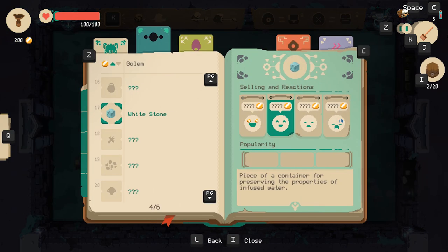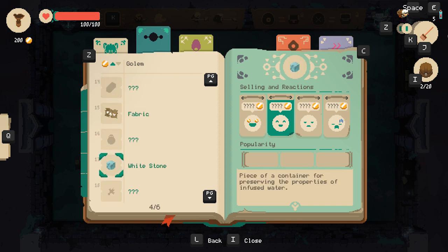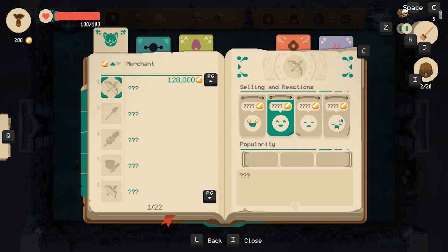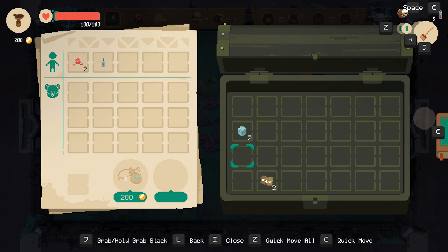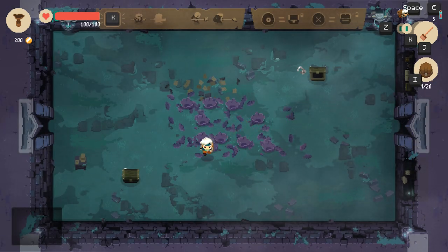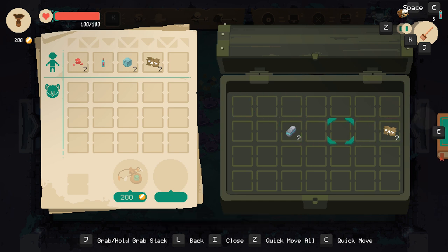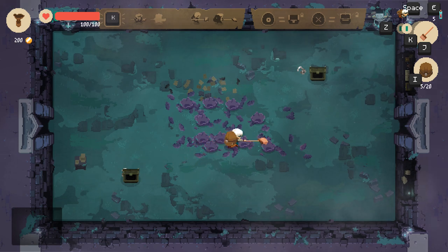What's this? White stone, alright. Selling and reactions — piece of container for preserving the properties of infused water. We can change the page. It looks like the value goes up to 128,000. There was some other stuff in here. We can pick up all of it — hardened steel and fabric. Grab all of that and let's move on.